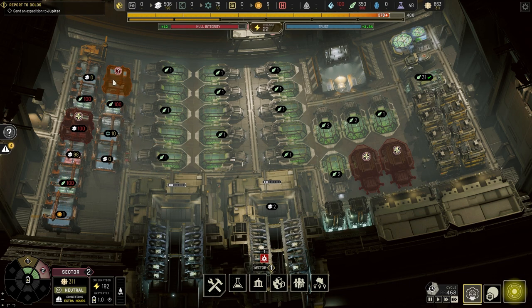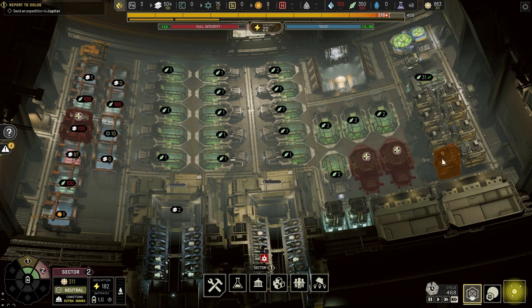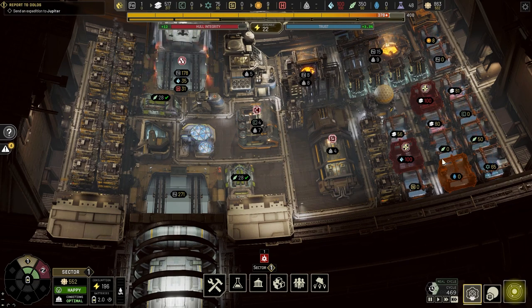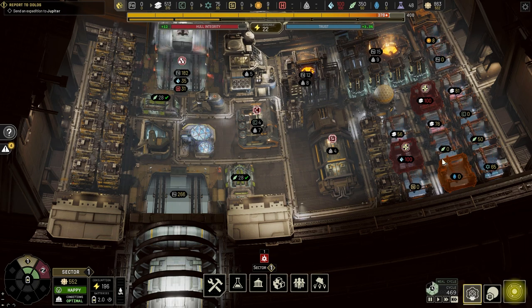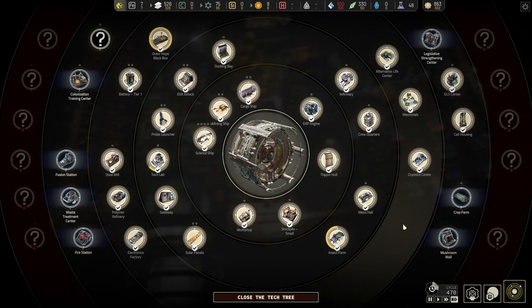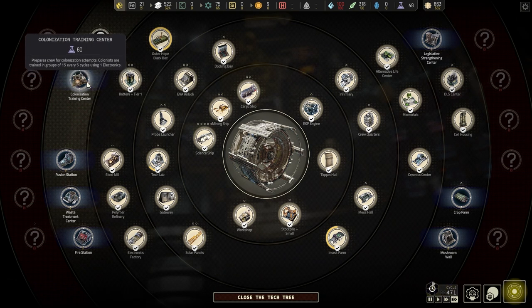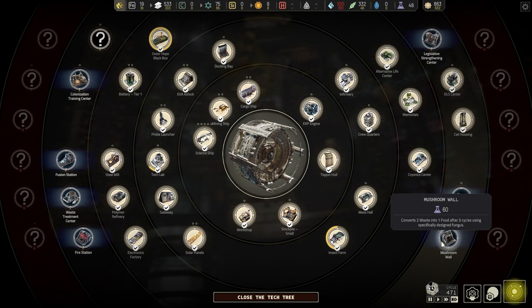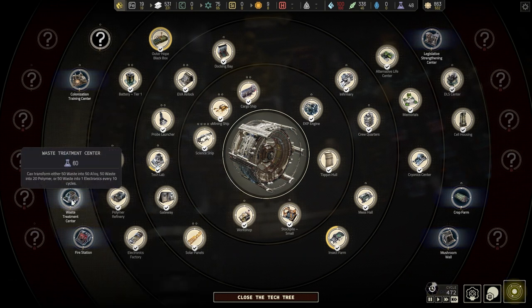Then delete all the insect farms — maybe keep about five because insects are always gonna be there. Crop farms need water and ice. In that sense the insect farm is almost an unlimited source of food, but the people don't like eating insects. If I were in space I'd try to get used to insects. I've also unlocked colonization research — I'll save those science points for later.